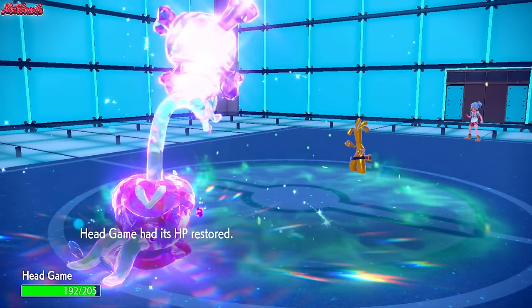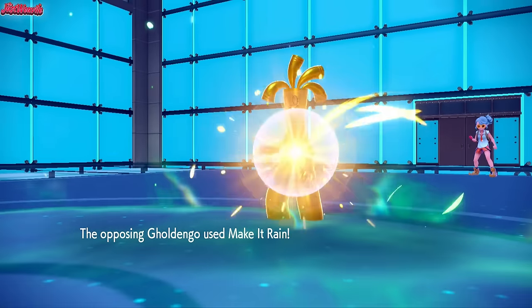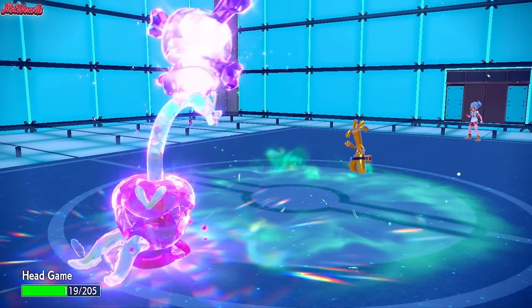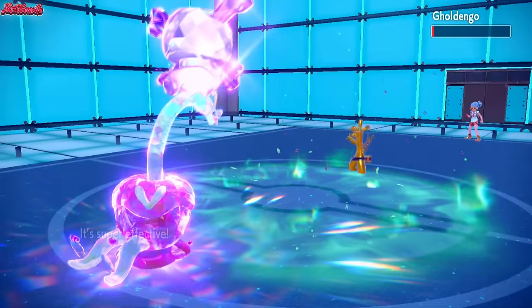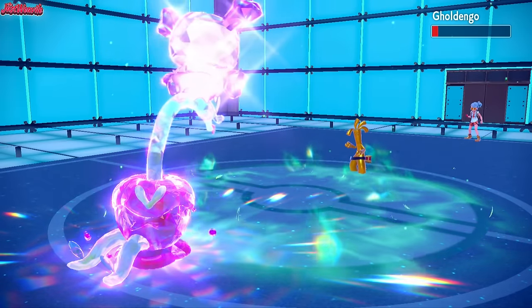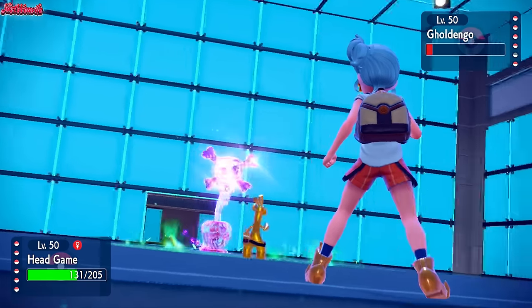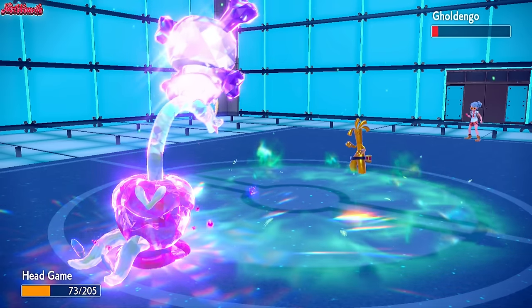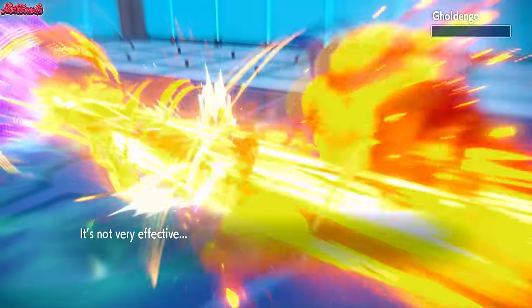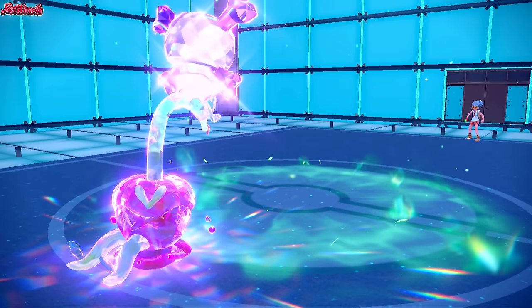They get some health restored, and so do we from the Grassy Terrain. I'm going to go for an Earth Power — no reason not to. They go for a Make It Rain expecting to do way more than it does, and they get a special attack drop as well, which is great. Earth Power nearly takes out the Gholdengo cleanly, which is amazing. So looking at current team standings, Hydrapple is doing really, really well. Let's go Fickle Beam again — we get two out of three all-outs. The Gholdengo goes down. I love the going all-out animation for Fickle Beam, it's so cool.